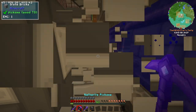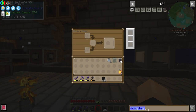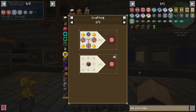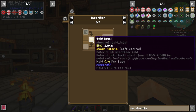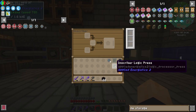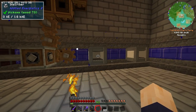Moving to this side of the room since the other side is getting cluttered. Let's put the first inscriber here — actually, let me bring it one out from there just in case we need to access the back of it, and put the second one there. To make the first step of the storage components we need logic processors, which require a logic circuit — the inscriber logic press and some gold. I grab the inscriber logic press and put it into the correct slot.